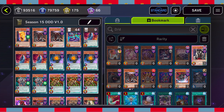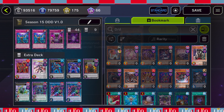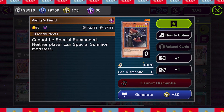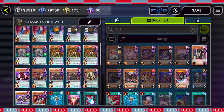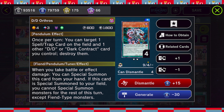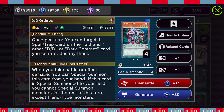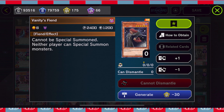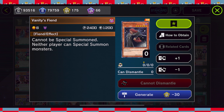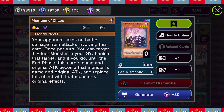You can summon out Wave King Caesar or summon out the other king, tribute that monster to get the search, and then normal summon Vanity's Fiend at the end of your combos. Since it says you cannot special summon monsters except fiend-type monsters, we can still play any of our fiend cards with Vanity's Fiend since it's a normal summon via tribute.